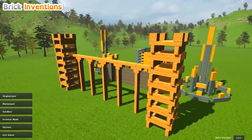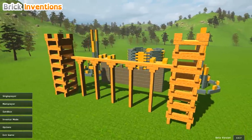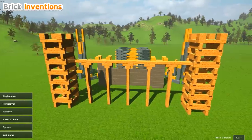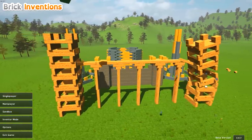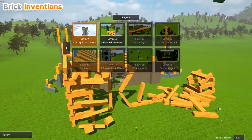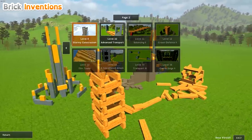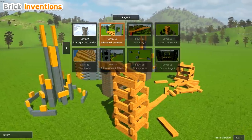If this is the first time we're meeting, welcome to the channel, my name is Antak. We've been playing Brick Inventions, which is a physics-based building game. In single player there are many challenges to complete. In multiplayer you play against friends, build cool things, and try to destroy each other's creations. We've got Sandbox in Inventor Mode where you can build your own inventions. We just got done doing balancing and storming construction in the last episode, which was very difficult frustration — you had to build a 50-meter tall tower. Go back and watch it if you're interested. If not, let's move on to Advanced Transport.